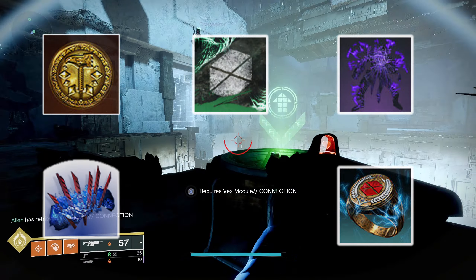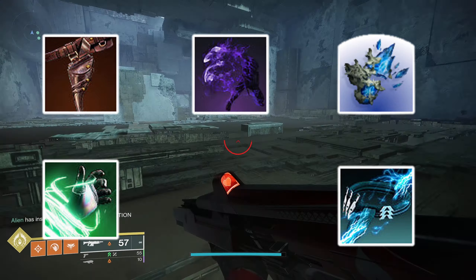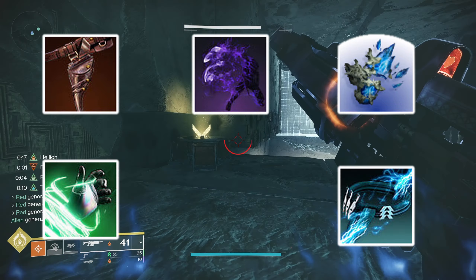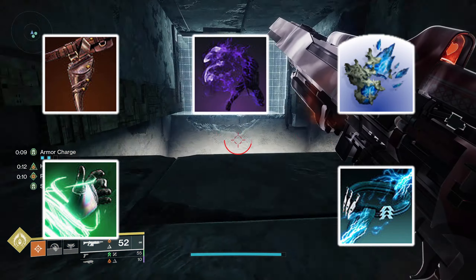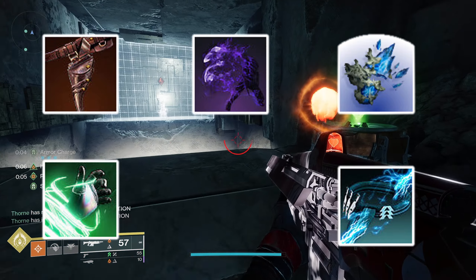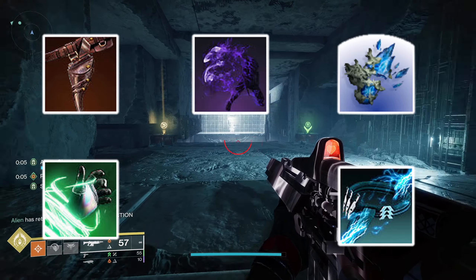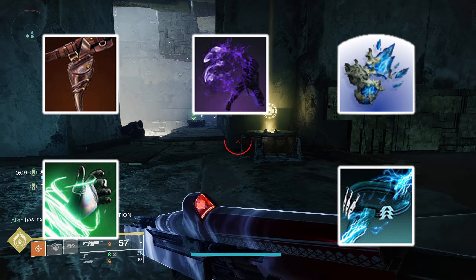Moving on to Hunters — the solar aspect was quite hard to choose. Gunpowder Gamble, the only solar aspect that really changes anything, is already in prismatic. On Your Mark just increases reload speed, and the other solar aspect increases solar super damage which doesn't work well when you only have one solar super available. So On Your Mark would be the only reasonable solar aspect I could see them adding.